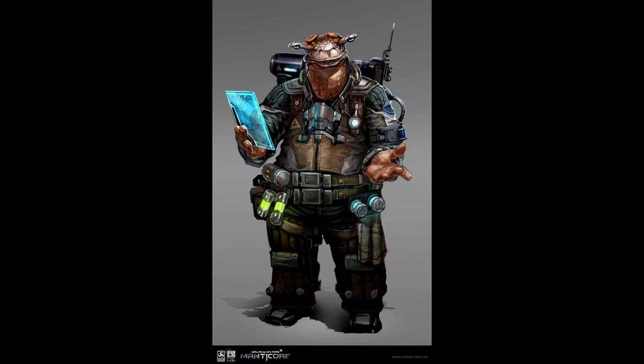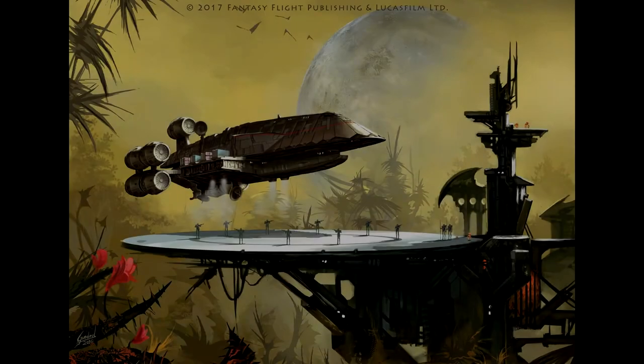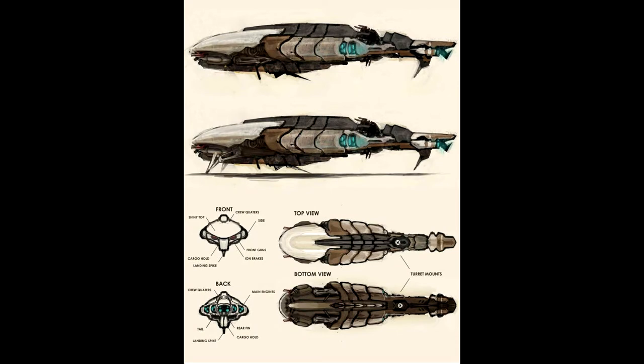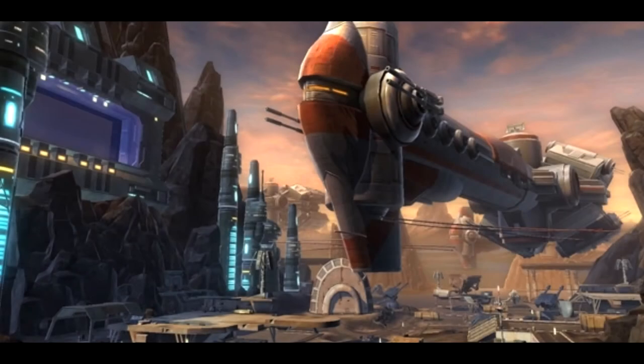Today, I would like to introduce a class that Bioware has not made very public. It is the first non-combat class: the GTN Merchant. Unlike most other classes, this class's resource is credits. Its weapon is the GTN Terminal, and its gear is the good old spreadsheet. This class does not do quests, does not go out hunting for creatures. After all, a true merchant does not even know what farming is, as we can see from the meme.